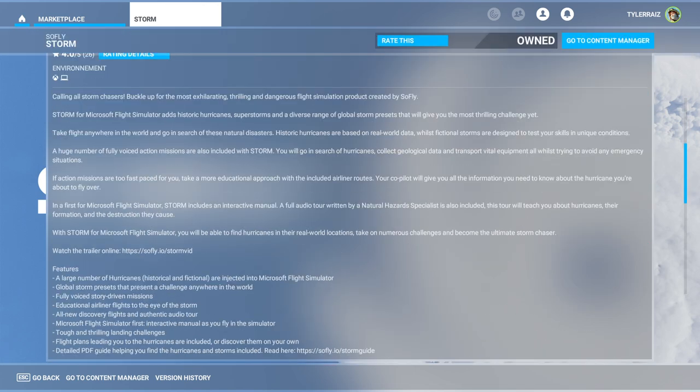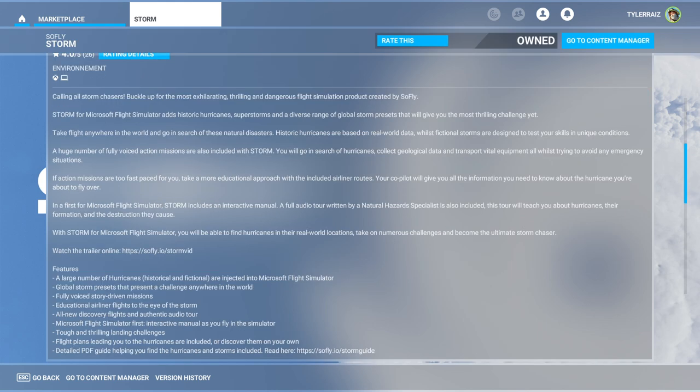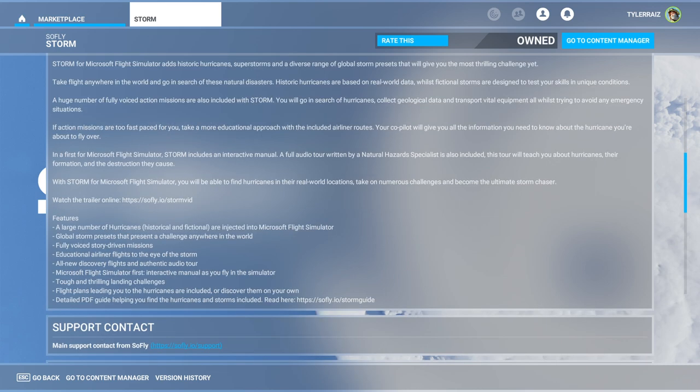We are going to take a look at what it adds. I have tried some of the missions in a live stream, including some of the landing challenges, and they were all challenging. The scoring could use some work given how challenging they are. Its listed features include a large number of hurricanes both historical and fictional, global storm presets, fully voiced story-driven missions, and educational airliner flights into the eye of the storm.